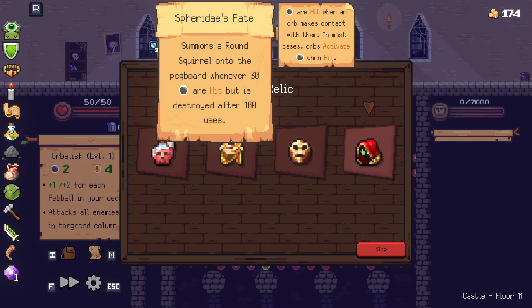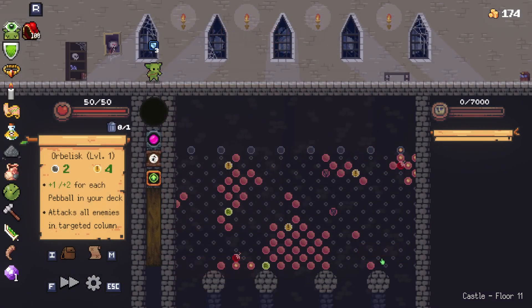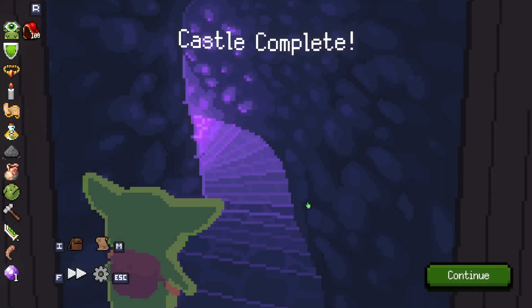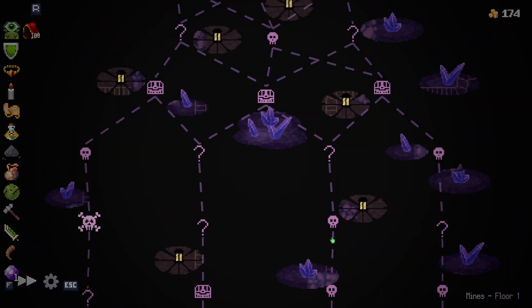Summons a round squirrel onto the pegboard whenever 30 are hit, but is destroyed after 100 uses. What's a round squirrel? We're gonna find out. I haven't watched anything on this game, you guys. I think I watched like 10 minutes of one play of it — so all of this is unknown to me.